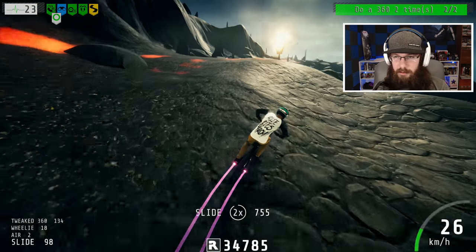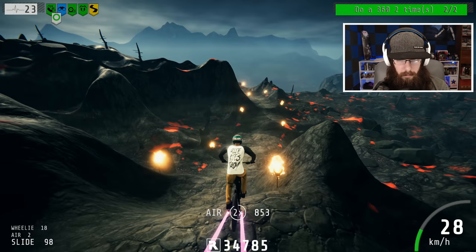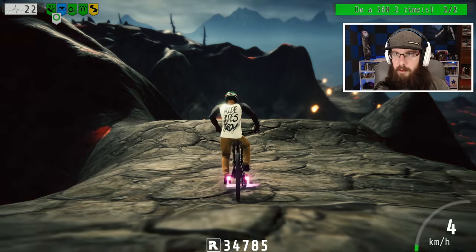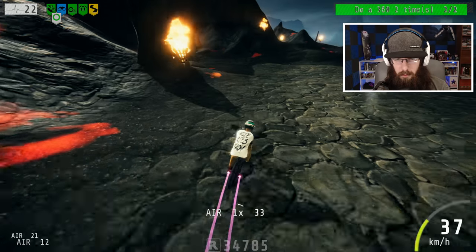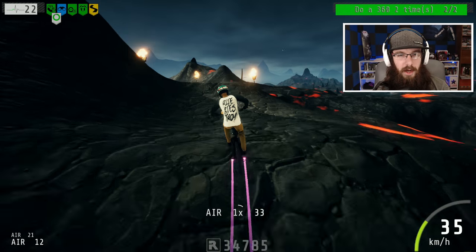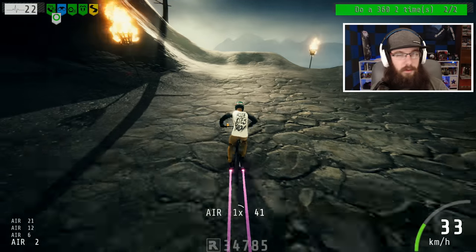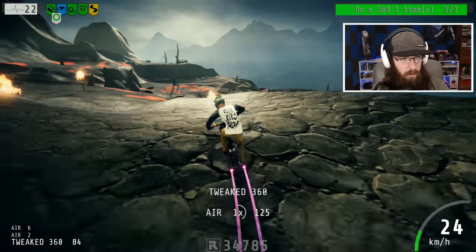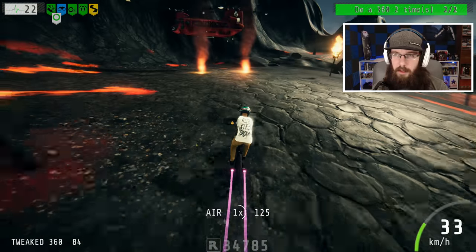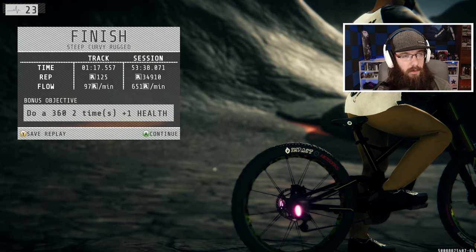The volcano level is actually pretty cool, and I think you can have a storm on the volcano — I think there is a storm and a no-path variant, just like every other level. I'll have to show you guys the storm if they don't give it to us during this run. Here we are at the end — that track wasn't too bad; I only died like once or twice but we got one of our health back.